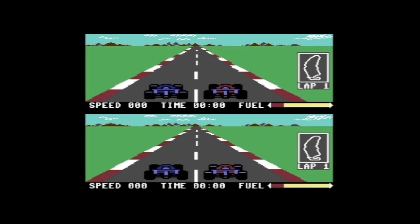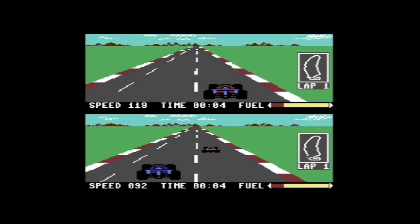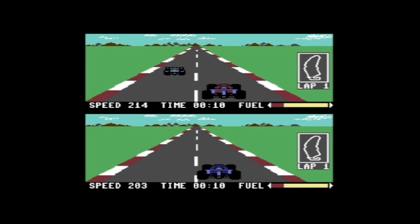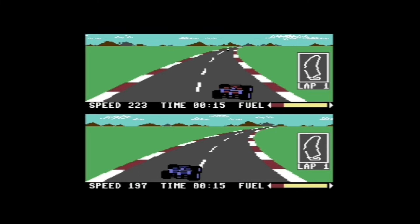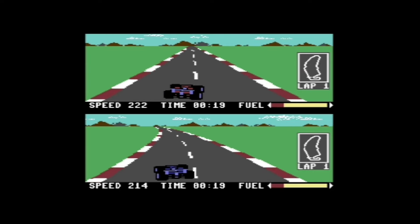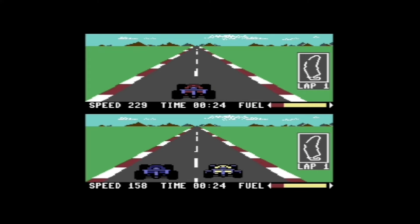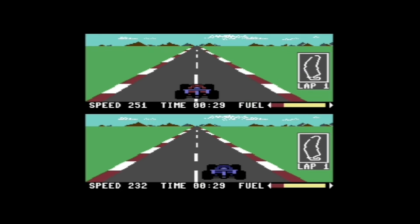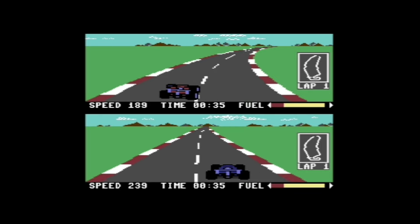The top screen here is my vehicle, the red one. I push upwards on my analog stick — I'm using an Xbox One controller — and I also push the fire button to gain more boost, more speed. My progress is to the right where there is a map, of course, and a little dot that flickers — that's me. My fuel bar is down to the right, and to the left you see my current speed.